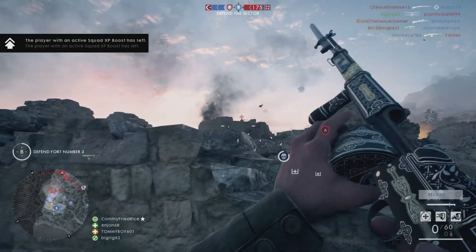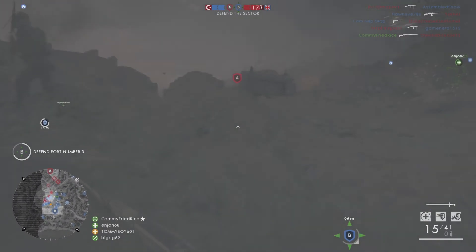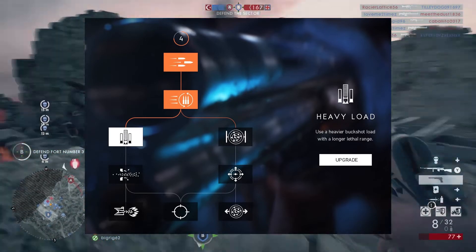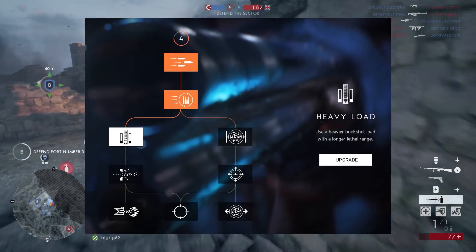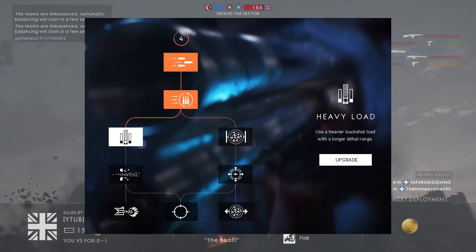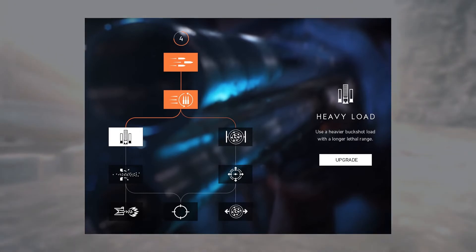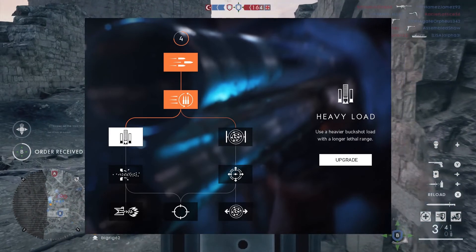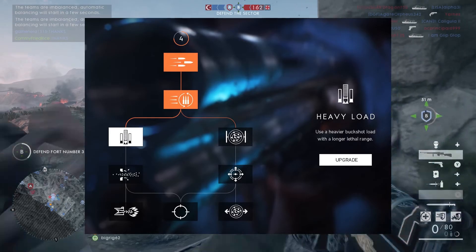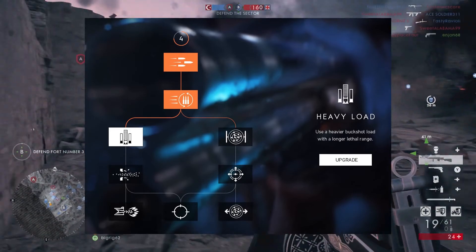It looks like instead of going the traditional attachment route for modifying or specializing your gun, you're instead essentially putting skill points into the gun in order to change it around. That's the best way I can describe this new system. They gave us the example with the shotgun. You can see here — heavy load — that this person has unlocked two tiers for the shotgun, and then the paths diverge. The left-hand side has a heavier buckshot with a longer lethal range. On the right-hand side, I'd guess that looks like a tighter spread, so you can either have longer range or tighter hipfire spread. Both would be a very good customization for the shotgun.